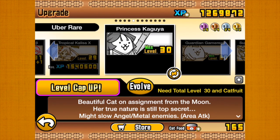Good morning, good afternoon, good evening, it's Raggy, and it is an uber catfruit evolution day, because it is time for exactly that.